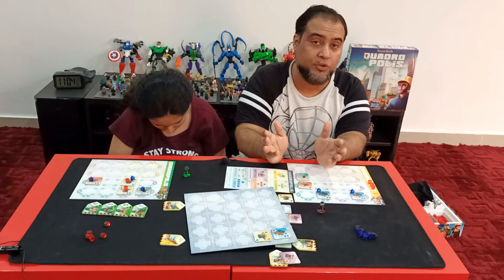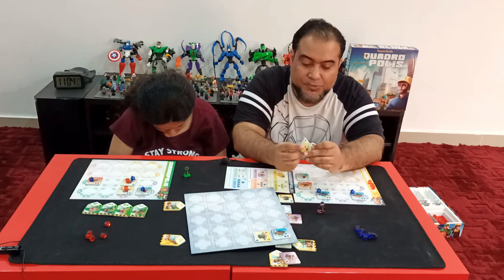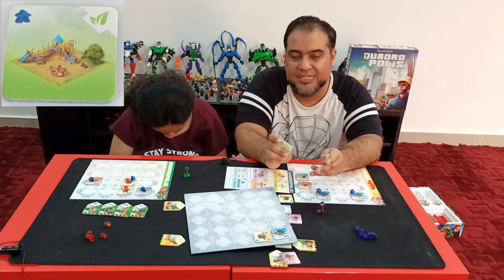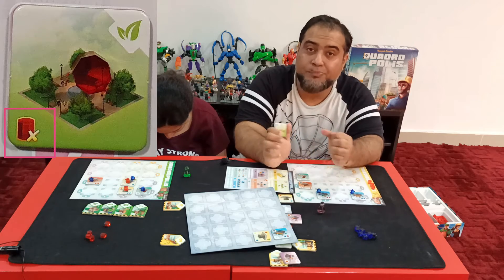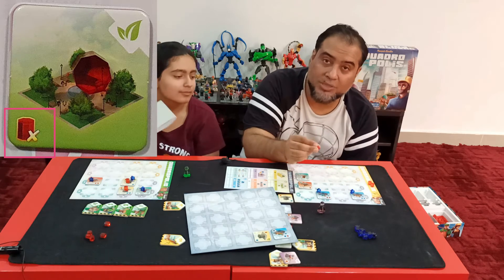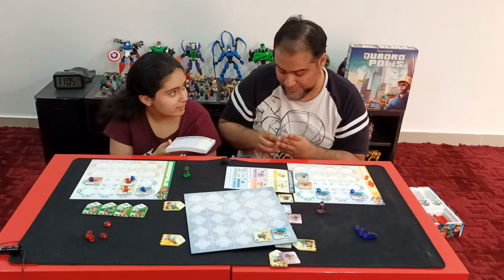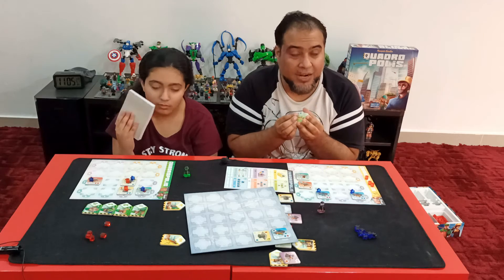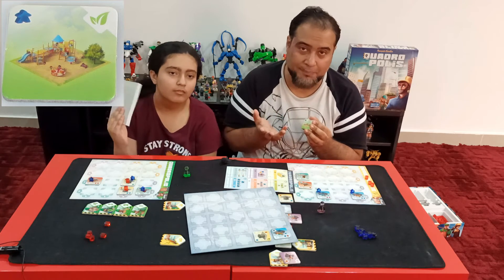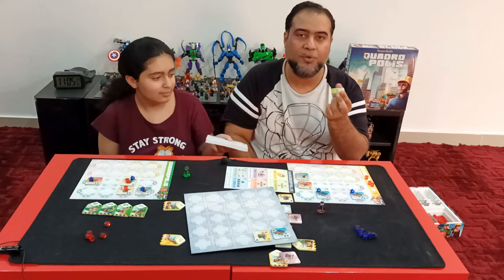The game also comes with a small mini expansion called the Playgrounds — just one tile per era, which replaces one of your park tiles with a playground tile. Parks are good for absorbing pollution — if by the end you are unable to consume energy, you can place a park tile on it to counter that pollution, because trees absorb it. But if you have a playground, it increases your population, though you have to cut trees to make it, so it doesn't absorb pollution. It's a slight variant you can add or remove based on how you want to play.